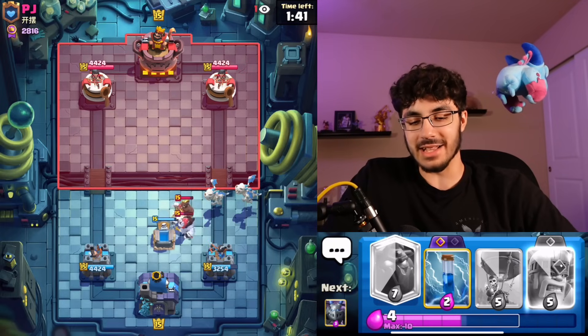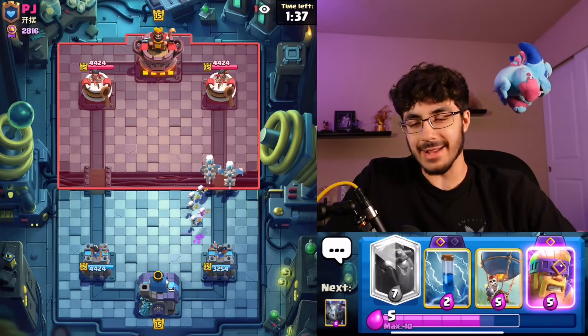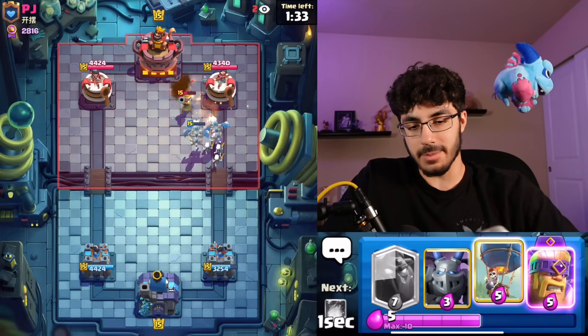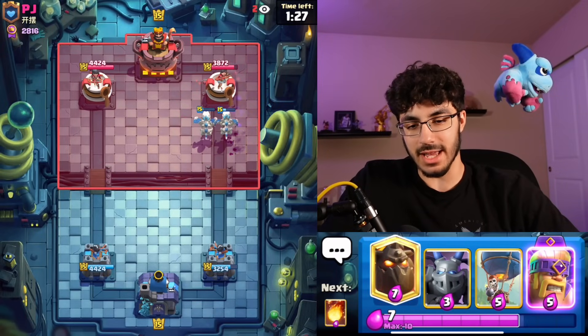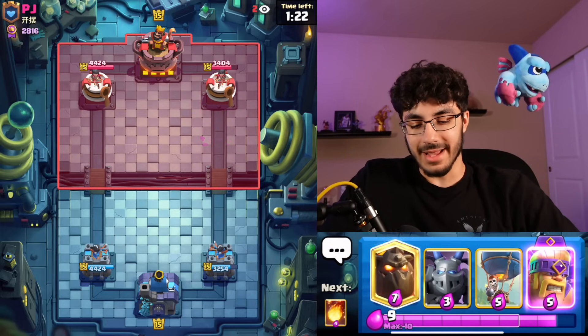That's why this matchup is so difficult, and I know at a lower level it can be really easy because certain people don't know how to play it properly. I like that interaction I pulled off there — we were able to zap and get some extra damage. Literally wherever we can get damage in this matchup, we need to take it.